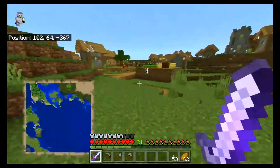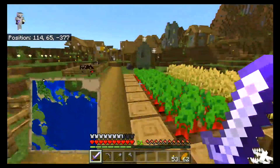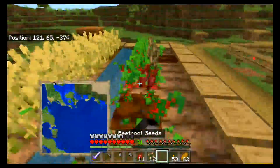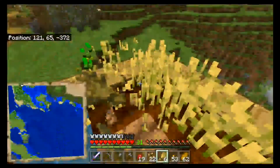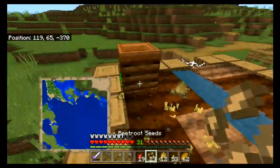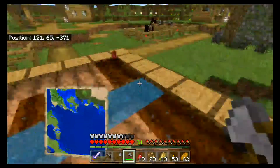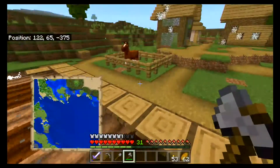Oh, beetroot. Mmm, wheat. Do I need beetroot for anything? Let's just go ahead and take it. It's an abandoned village — nobody's gonna miss anything over here, correct? Let's go ahead and take all this as well. Let's take this composter. Oh, beetroot right there. Let's get this all in the inventory.